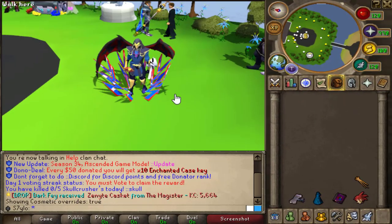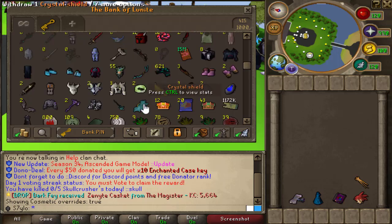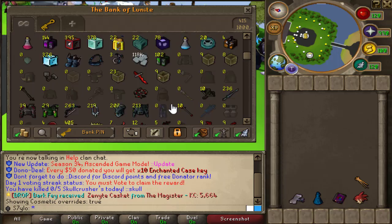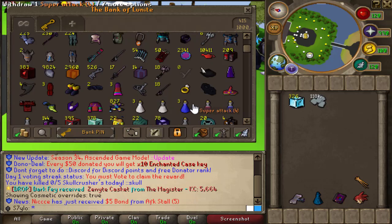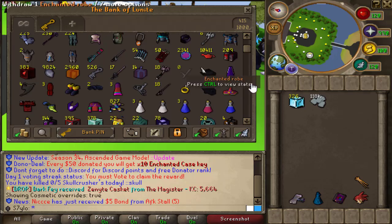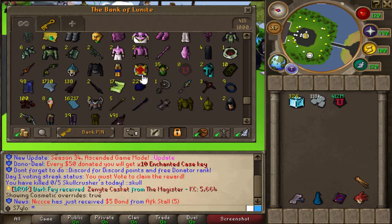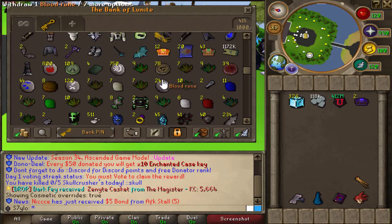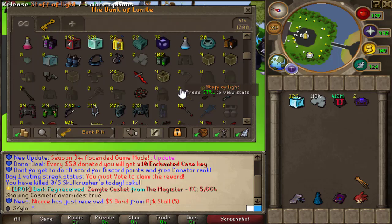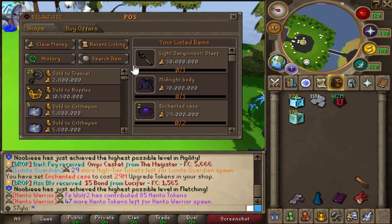Guess what time it is today guys — it's time to get ourselves the next booster! I think I have enough money; I calculated it. Let's grab everything out. There's my upgrade tokens. Oh, there's also a ten dollar bond sitting there. We could sell these in general cases — yeah, let's list them for sale in case we don't have enough cash.